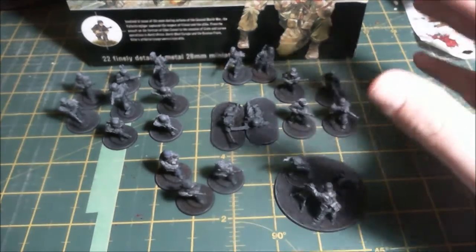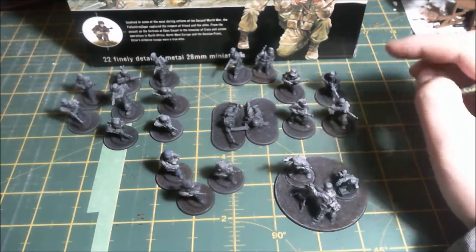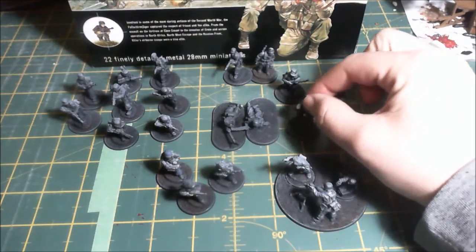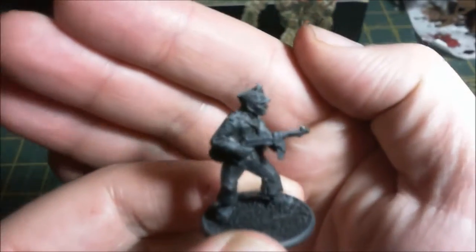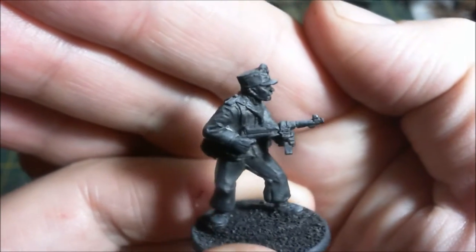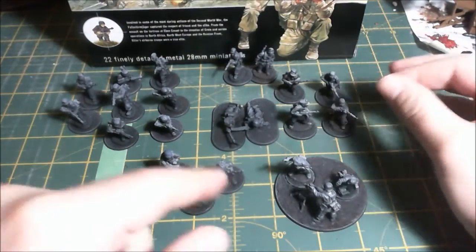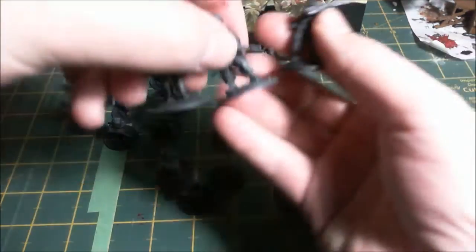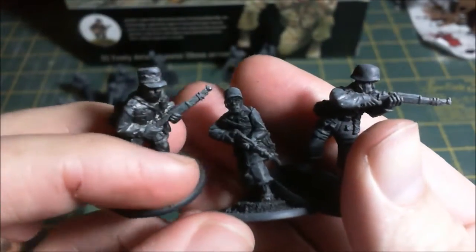Then you get two sections of infantry. I've laid them out here as listed on the back of the box. You have an NCO with the MP40 - this guy actually had a broken barrel, you can see the line where I've fixed it back on. He also had another broken barrel but we'll get to that guy in a minute. You get three guys with rifles, which is very nice.